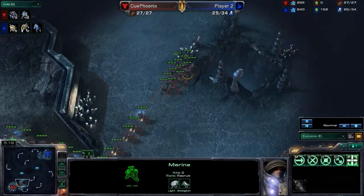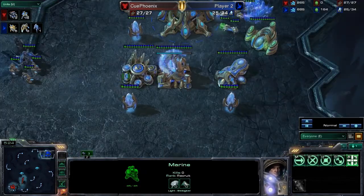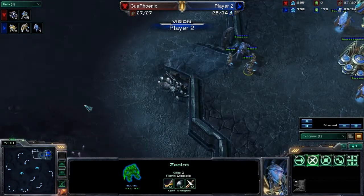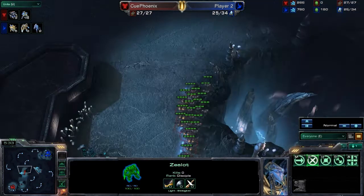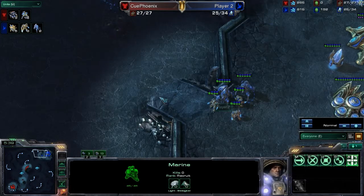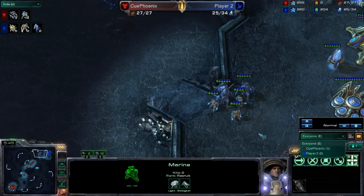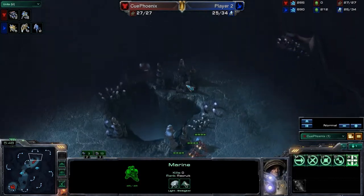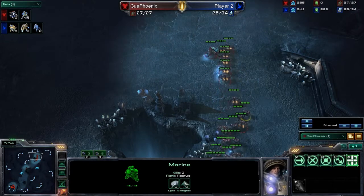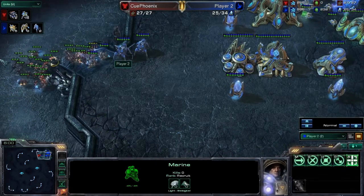Casters can also switch to the vision of each individual player. Here we can see the vision of QPhoenix, and if we select the blue player's unit or building, we can see the vision of that blue player. We can see that the blue player can't see the red army coming up to attack, and the red player does not know what kind of units or buildings are in the opponent's base. Casters can also switch to the exact camera view of a user, so we can see exactly where QPhoenix's focus is on screen, and we can switch it over to the blue player.